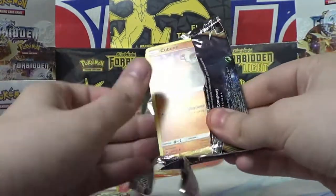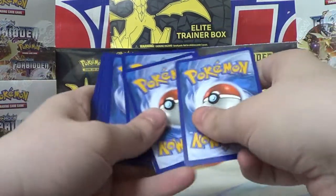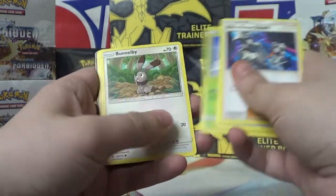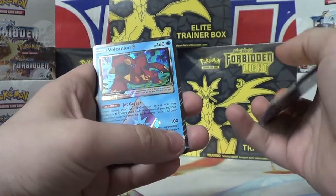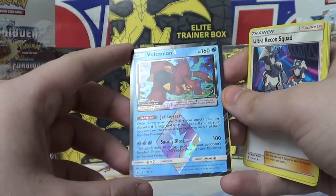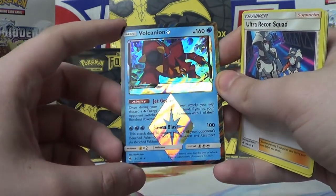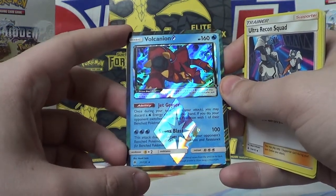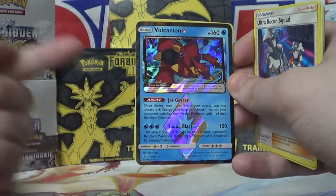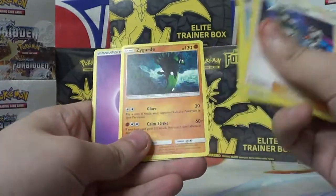Got a Cubone. I think we get a Prism card this time — you guys see that border? Ultra Recon Squad, Amourette, Importer, Snover, Bunnelby, Binacle, Bergmite. Oh — Volcanion Prism Star! Jet Geyser: once during your turn before you attack, you may discard a Water Energy card from your hand — if you do, your opponent switches their active Pokemon with one of their bench Pokemon. And Sauna Blast: 100 — attacks do 20 damage to each of your opponent's bench Pokemon. I can't run it in my Water Deck though because I already have a Prism in there, but that's dope. And we got another Zygarde — the rare Zygarde. Glare: flip a coin — if heads, your opponent's active Pokemon is now paralyzed. Calm Strike: 60 plus — if you use your GX attack, it does 60 more damage. That's a really cool card.